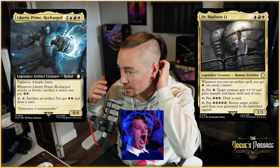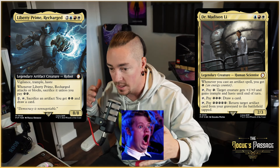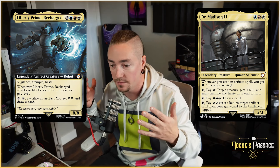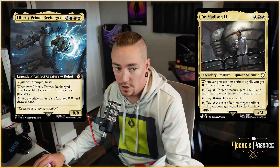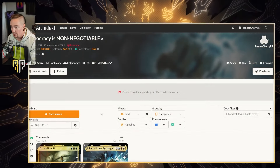What's up, welcome back to the Rogue's Passage. I'm Tanner Cherry here again with another deck tech. This is one I'm really excited to play. I've been playing this as a pre-con for a bit, but I finally put together a list to buff this guy up and let's see where we're going to take Liberty Prime Recharged — and his illegal partner pairing with Dr. Madison Lee.